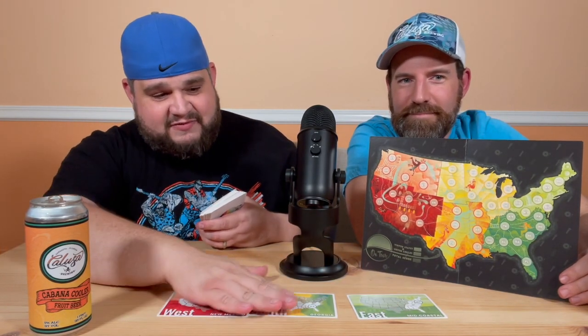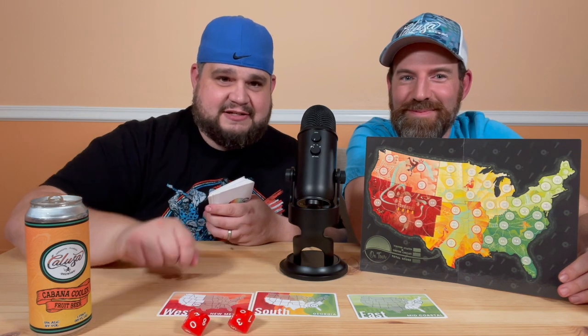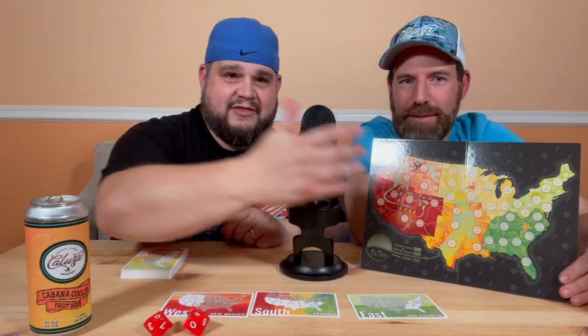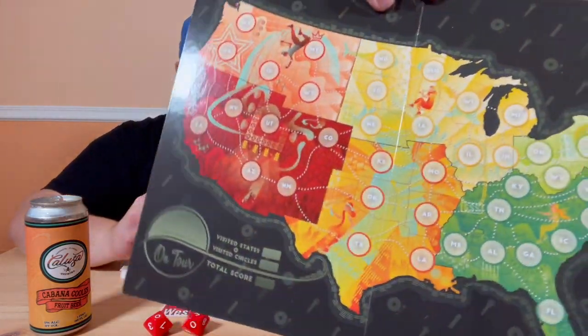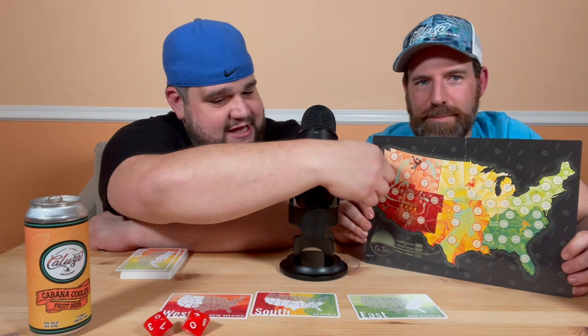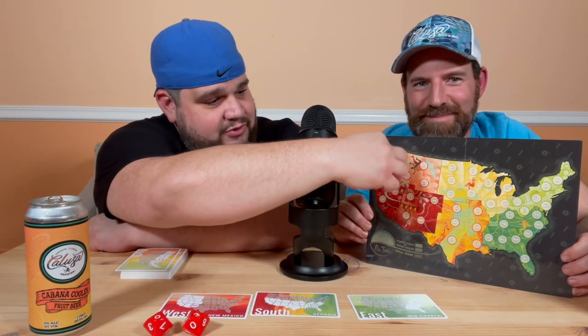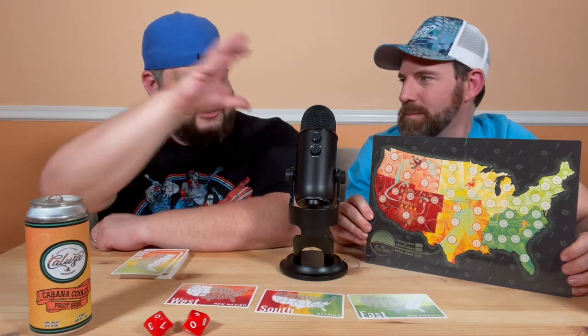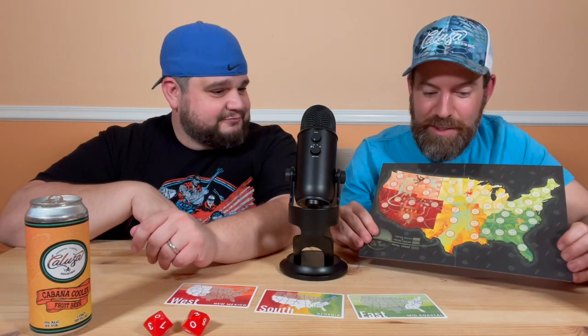You start off with a couple of seeded states, and a couple that are face-up. We have the west, south, and east. What's going to happen is you take these dice and roll them — for example, I got a three and a zero. This can make 30 and it can make three. You use lovely dry-erase markers to write in a number in the west, south, or east, and you're trying to make a route for your tour that goes in sequential order, hitting as many states as possible.